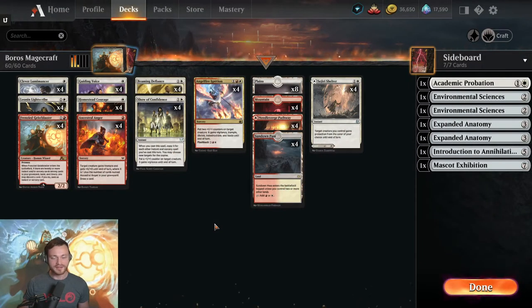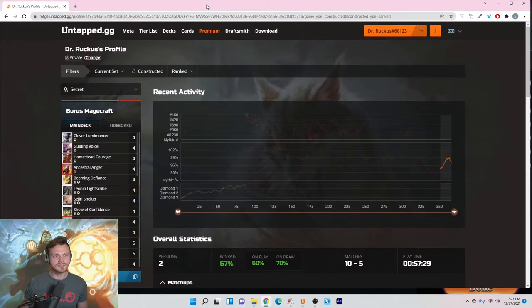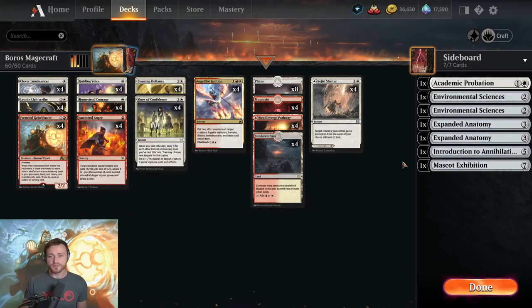Welcome back, I am Dr. Ruckus bringing you a new deck every single day. Today we're playing Boros Magecraft Aggro. This deck is kind of surprisingly sweet — put it together, felt a little gimmicky, but did quite well today: went 10 and 5 in mythic with a 67% win rate. The games were very quick, between two and five minutes per game, so if you're looking to rank up quickly, this is a solid deck for it.